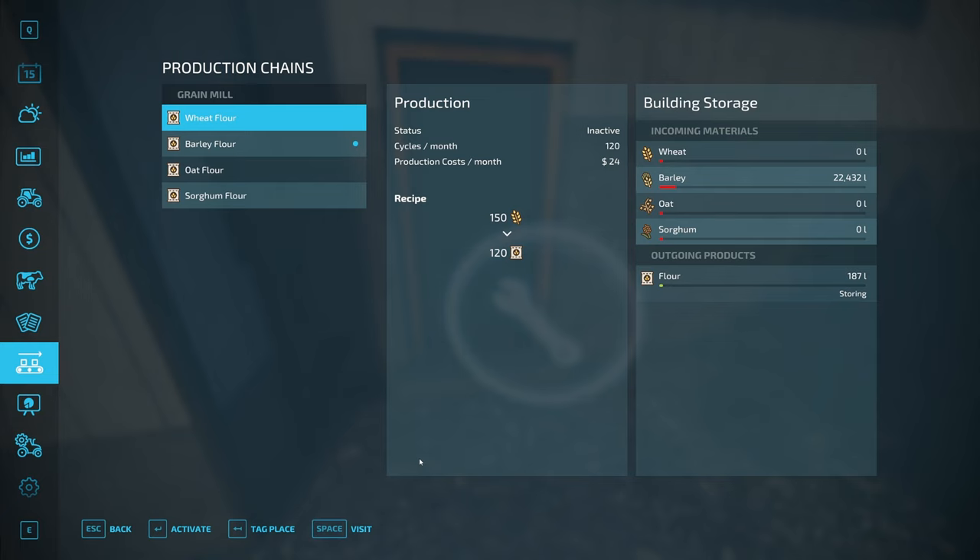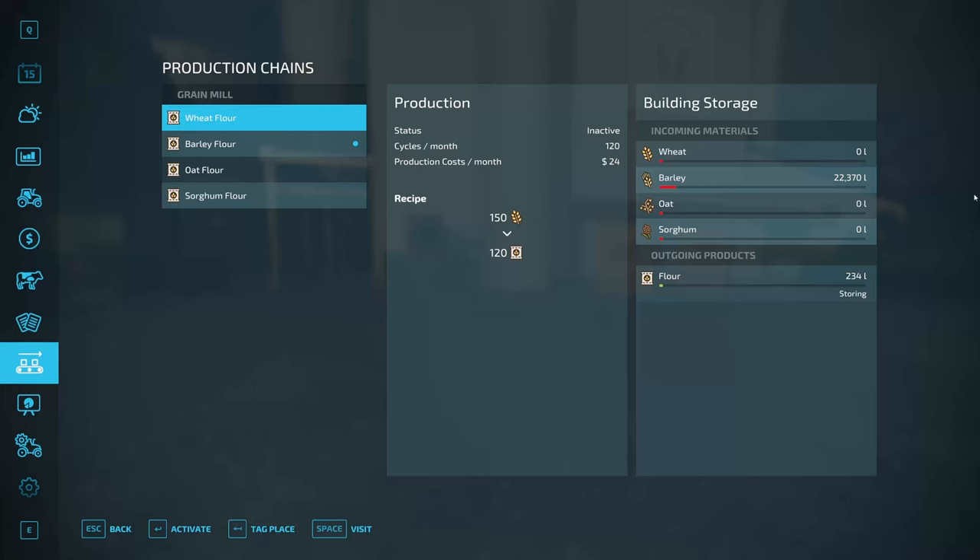If you sell to a production chain input and then buy that production chain, the things you sold are still in there. This also applies if you sell to something year after year — eventually the incoming materials will fill up and it'll stop accepting it. If that happens, when you buy it at that point all of that material is still in there for you, so you don't end up starting from scratch. You basically get to double-dip on it.